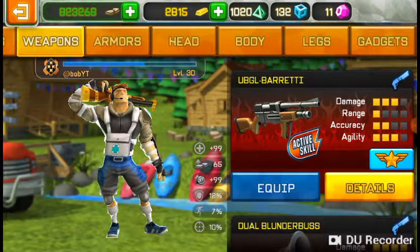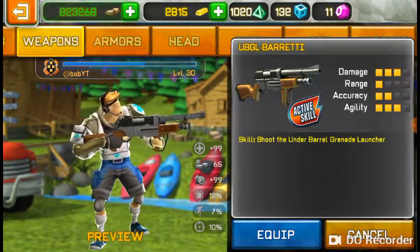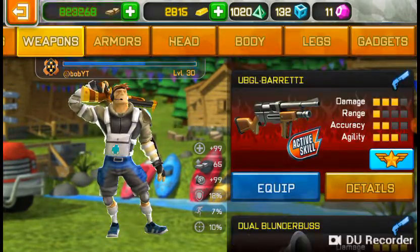But my favorite one of all time is the ugly barret — it's really good. The fire rate is really good, the reloading speed is really good, and you can get a free grenade. But I'm using the witchcraft shotgun for mid to long range, and this was short to mid.